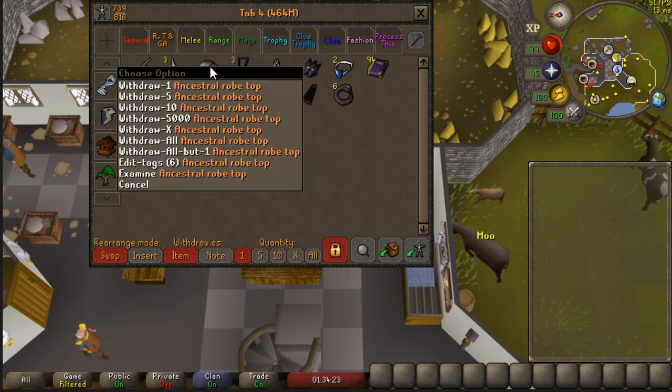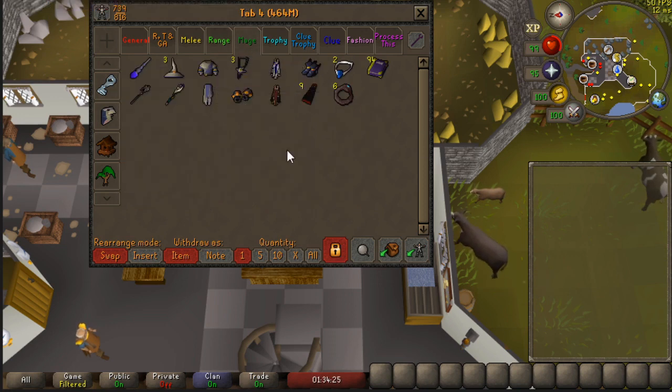The last tab is the mage tab. The ancestral top was the last item I needed from raids, and that is why I have 2 olmlet pets.